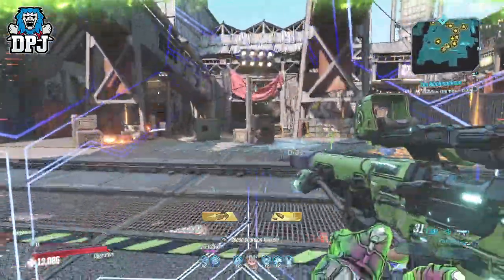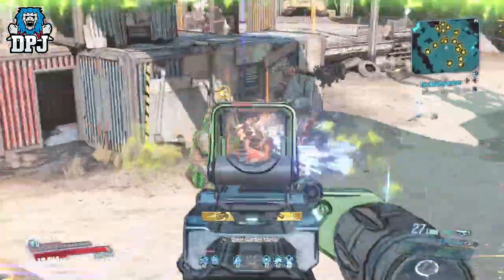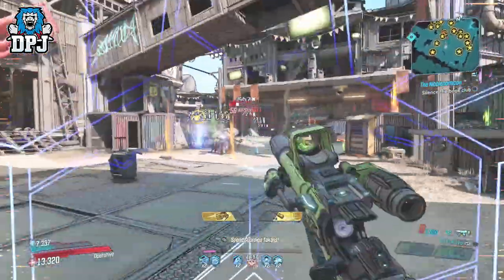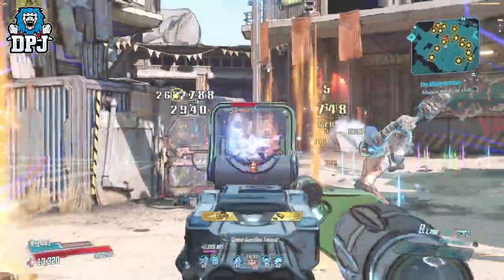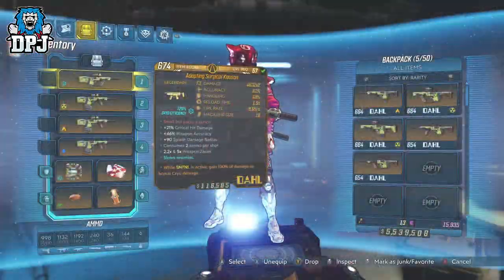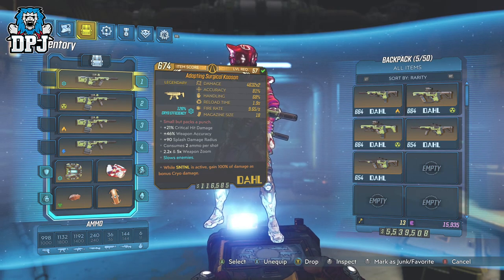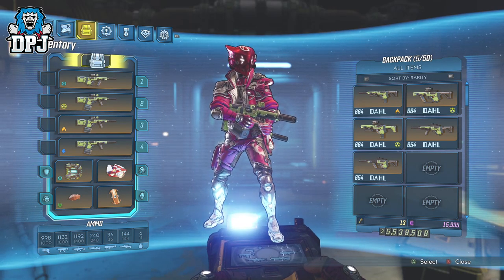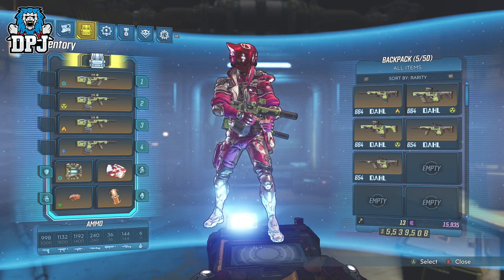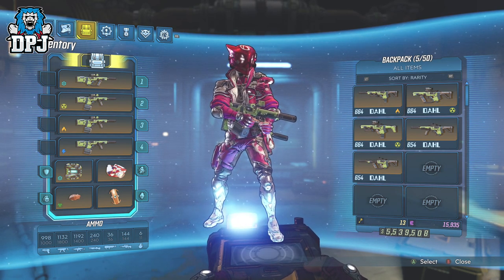I like to experiment with different things. I don't use the meta at most — well, I can't say that now since the Kaosen is going to be the meta, no doubt about that. But I do like experimenting outside of the Redistributor and so much more. This build is just like my infinite ammo Yellow Cake build — linked in the video description — which is a top tier build for Zane's Shadow of a Doubt, especially if you use that Yellow Cake with it.